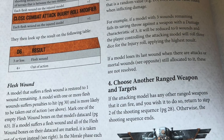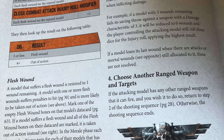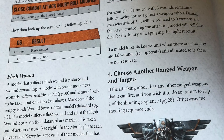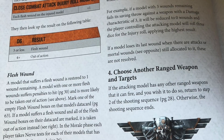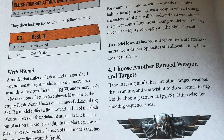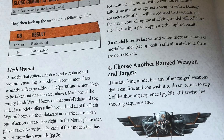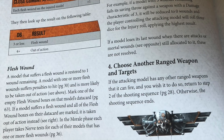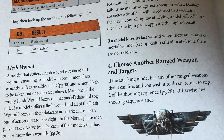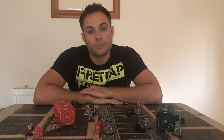If it's a three-damage weapon, you fire one shot, it deals three damage, and if all saving throws are failed, the attacker rolls three injury roll dice and picks the highest. This gives a higher chance of taking that model Out of Action. The full rules and tables are in the core manual.